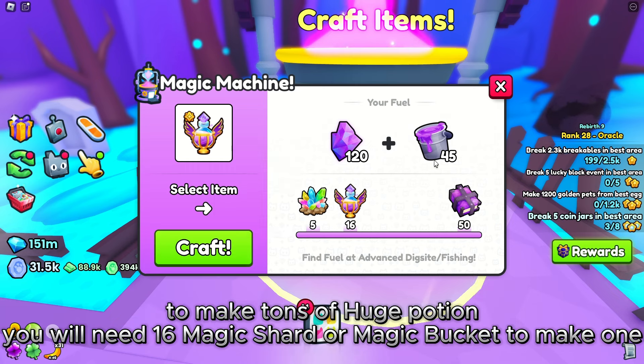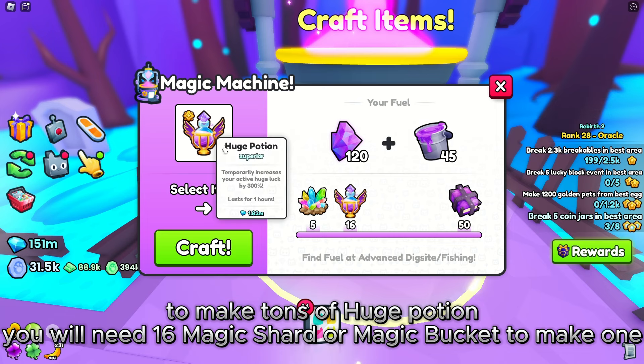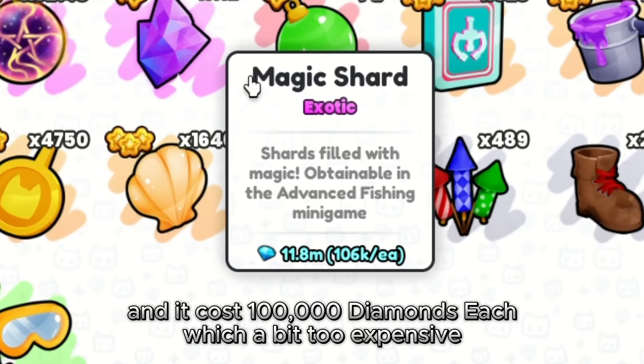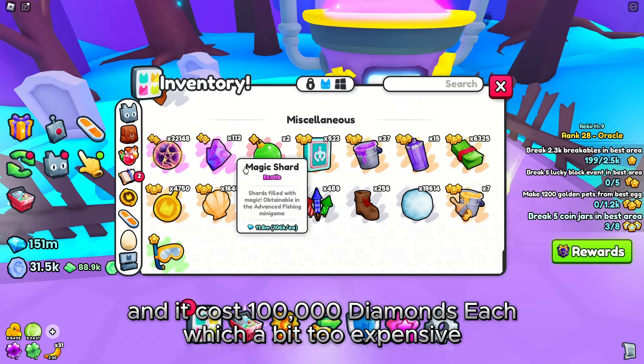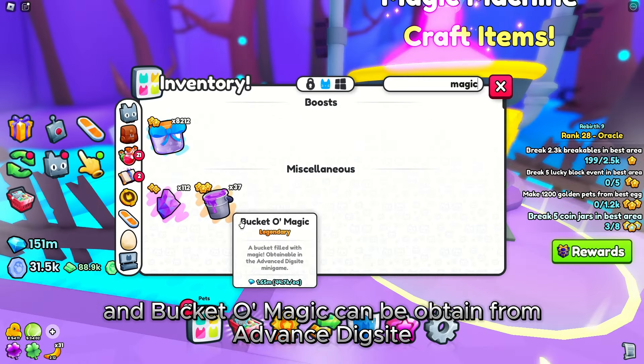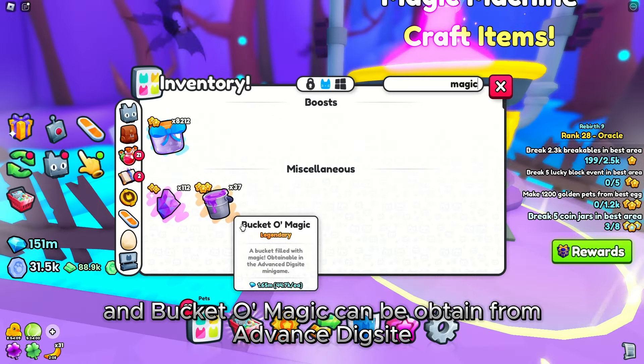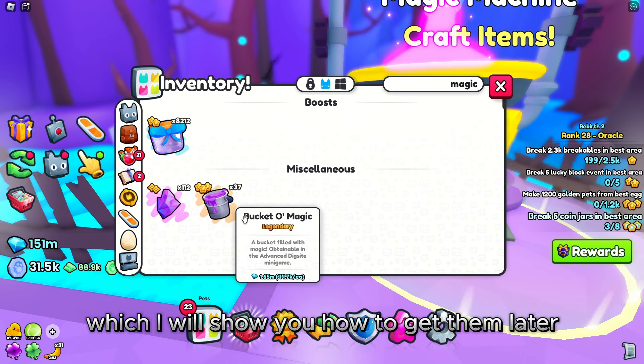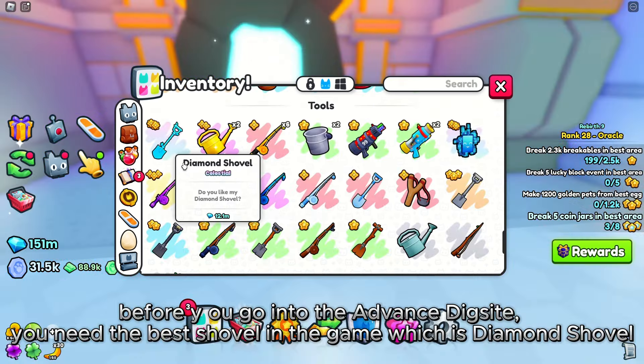To make tons of huge potions, you will need 16 Magic Shards or Magic Buckets to make one. Magic Shards can be obtained from advanced fishing and cost 100,000 diamonds each, which is a bit too expensive. Bucket o' Magic can be obtained from the advanced dig site, which requires buckets — I'll show you how to get them later.